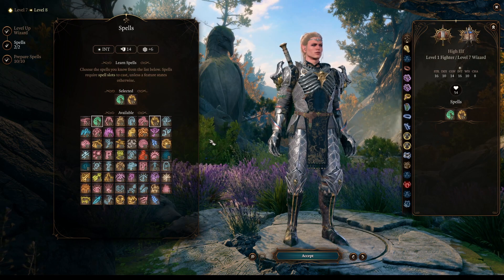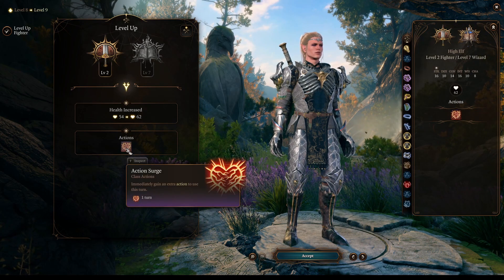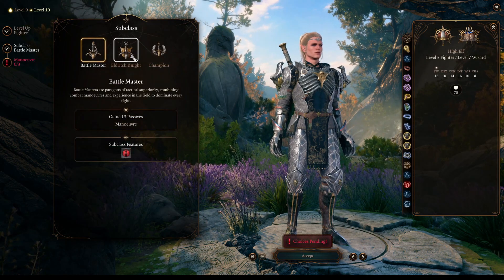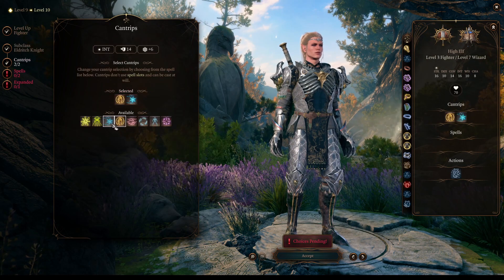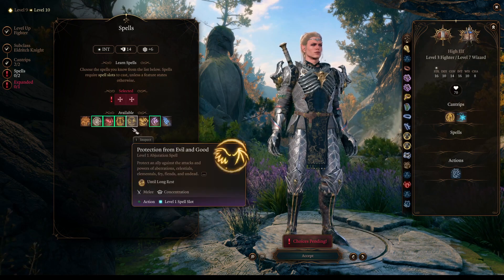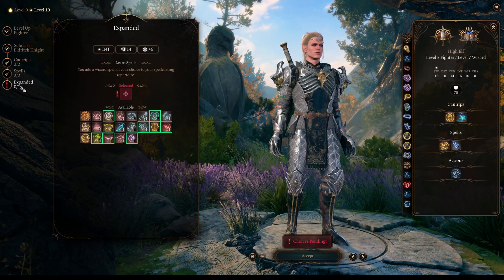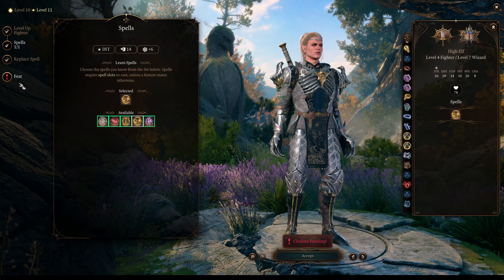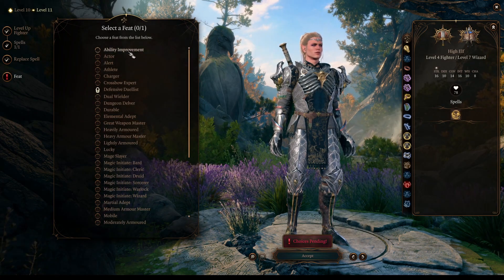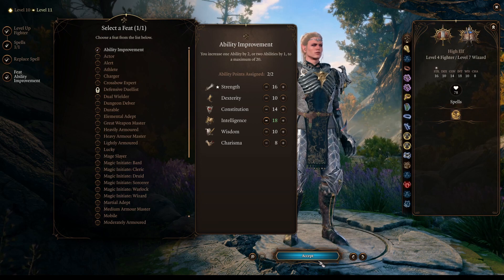In our next level, we will continue progressing the Fighter class, and we will stick to it until the end of the build. At character level 10, we will get access to our 3rd level in Fighter and choose our subclass — we will go for Eldritch Knight. At this point we have plenty of cantrips and spells, so the choices we make there are not that relevant. At character level 11, we get access to our 2nd and last feat. We will go for a straight Ability Improvement and choose Intelligence. Finally, to finish up the build, we select the last level in Fighter and get access to the 2nd attack.